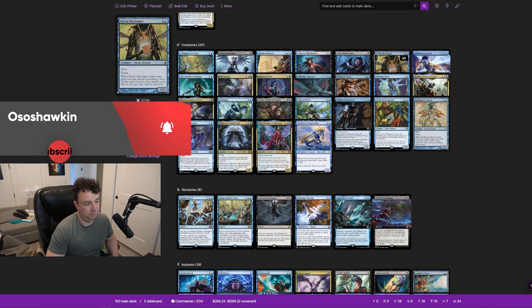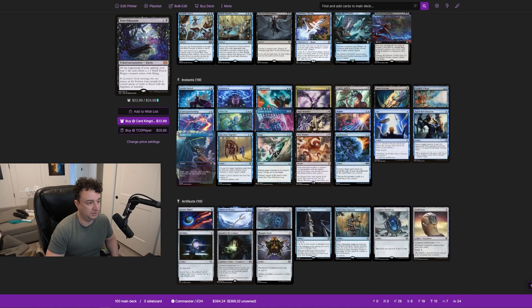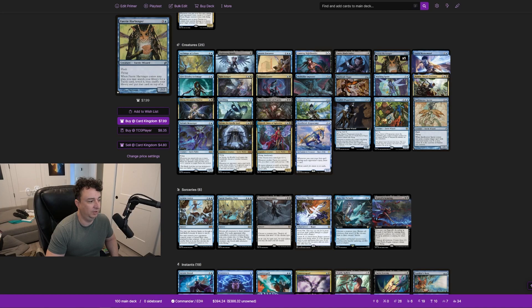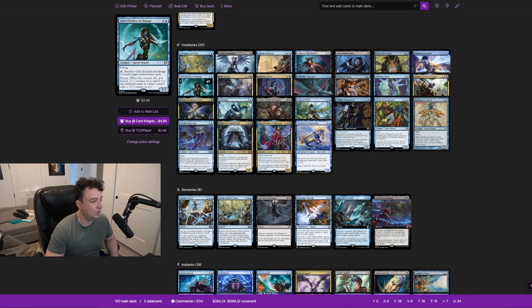Faerie Harbinger is a 2/2 with flying and flash. When it comes into play, you may search your library for a fairy card — including Bitterblossom — reveal it, shuffle, and put it on top. Faerie Mastermind, which is Yuto Takahashi, has flash and flying. Whenever an opponent draws their second card, you may draw a card. You can also pay 3U for each player to draw a card. Typically you'll wait for someone to draw an additional card from Rhystic Study or similar, then flash this out to draw as well.